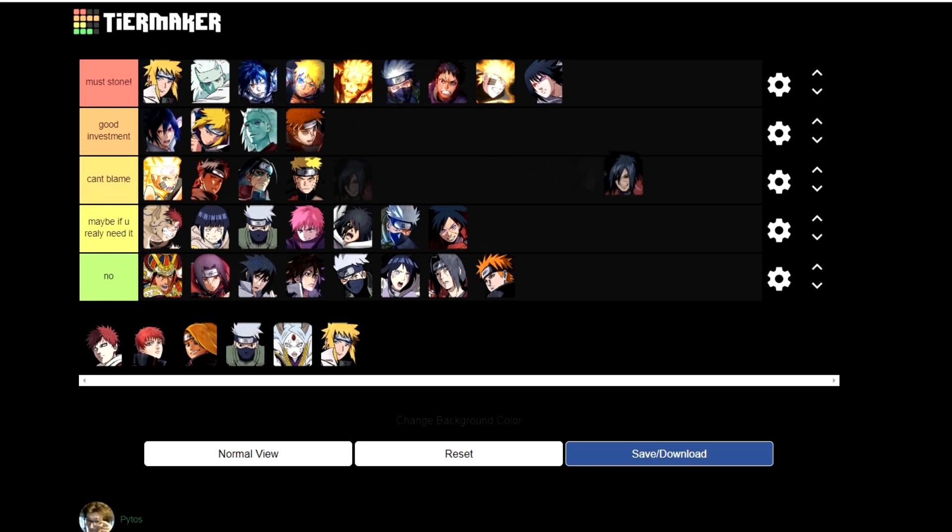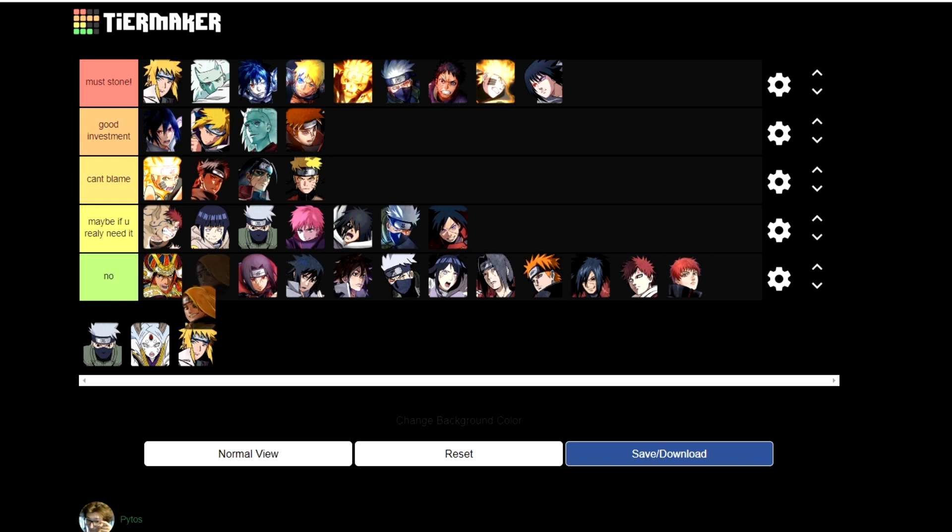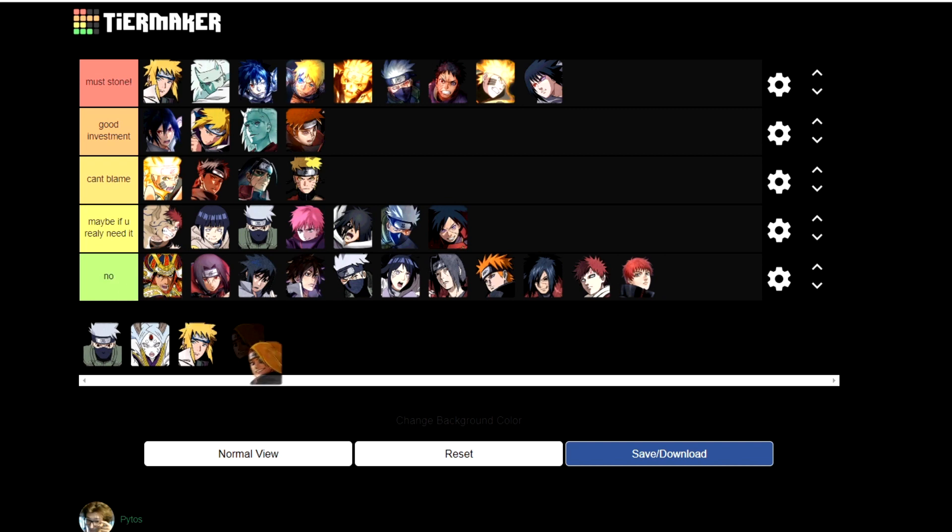Madara — maybe if you really need it, but don't do it today. Gaara — not really, maybe if you really need it. He's really amazing but he doesn't need abilities. This Sasori — nope. Deidara is amazing with abilities — if you really, really need a skill unit to get chakra back quickly, maybe consider it.